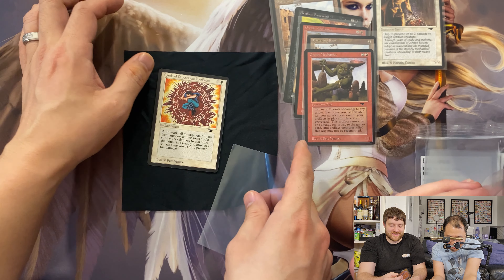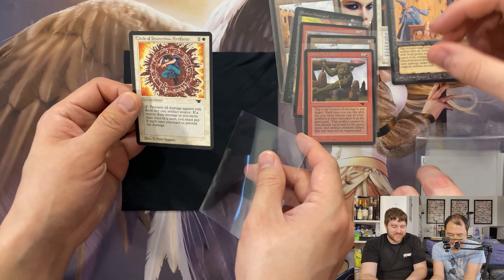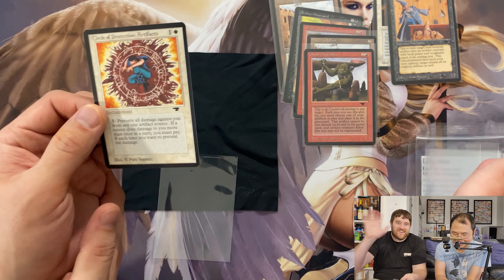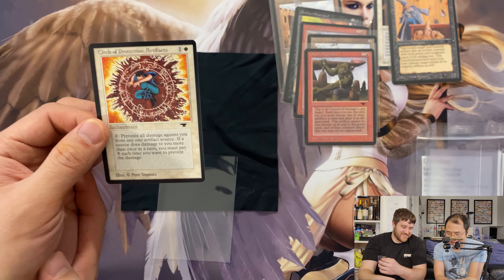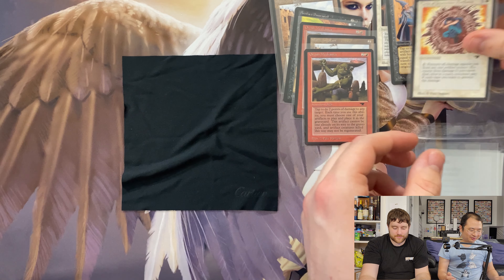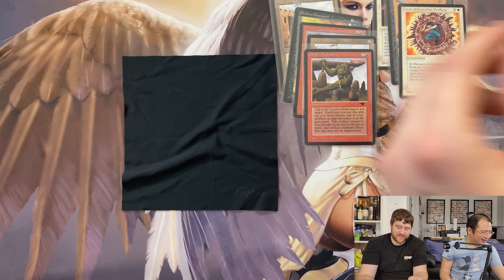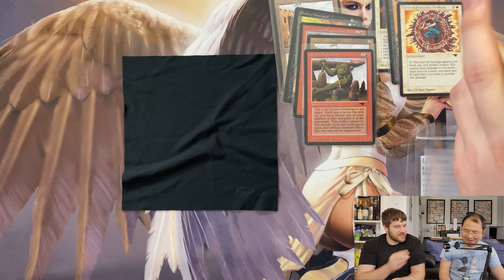Here we go. Battering Ram is number one. There we go. Centering - not worthy. Artifact Possession number two. Centering is off again, way off on this one. We're this way on the sheet. I really hope we can recover because it's all about the last two cards. Sometimes three, if we're super lucky. That's a nope as well, that's a big nope.